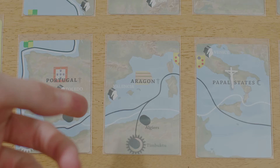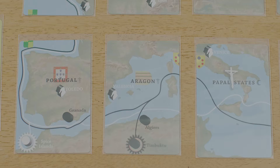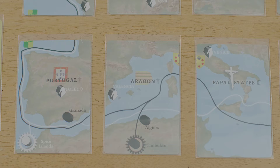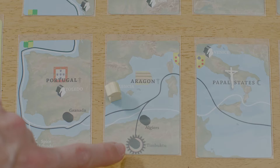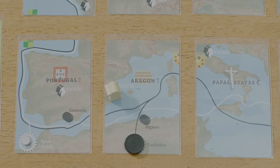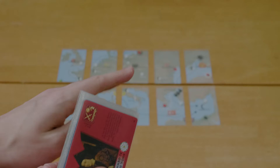Next we need to place starting units. Every card has cities printed on it with a text and unit next to it. At game start, we only worry about capital cities, which are printed in all caps — like Valencia here in Aragon. You place the unit printed there, so you get a Christian knight on Valencia. In Algiers and Timbuktu you don't place any units. Timbuktu has a symbol for blocking trade routes, and at the start of the game a couple of these are covered by black or white circles — Timbuktu, the Spice Islands, and one in the Holy Roman Empire.